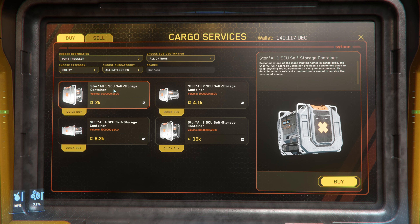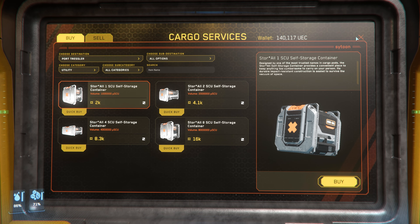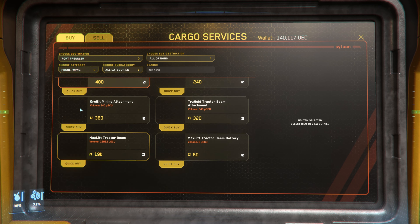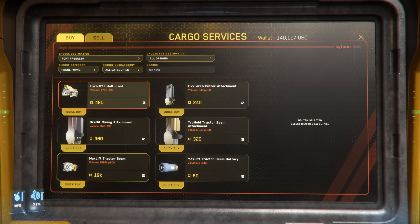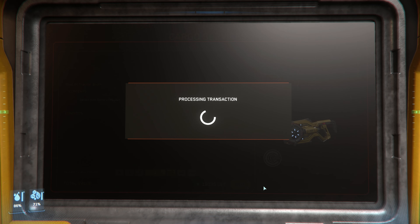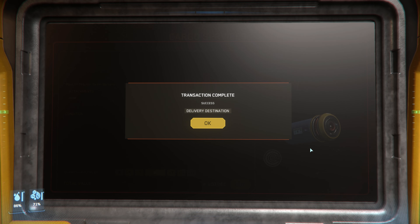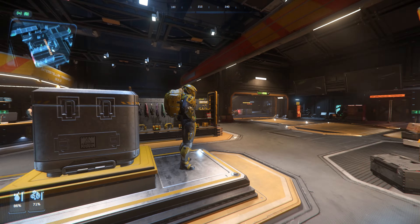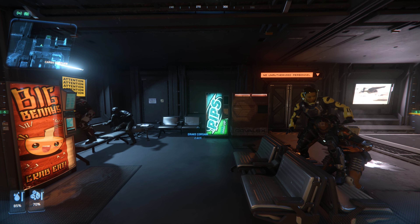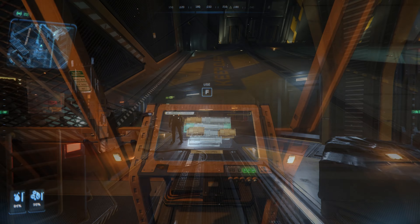So I've come down to cargo services and I've bought one of these store-all containers. Hopefully that's big enough to do what I'm trying to do. I also need to buy a tractor beam because I'm not a hundred percent sure if I can actually use my multi-tool. They're really expensive, but I need one. So let's buy one of those, a battery, buy two batteries actually. Now I'm heading back down to my hangar to try this again.